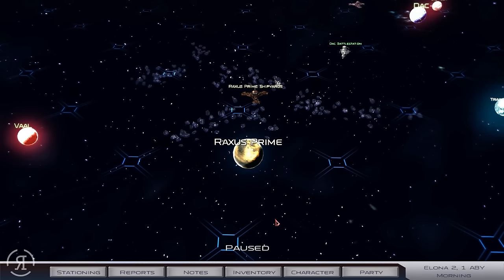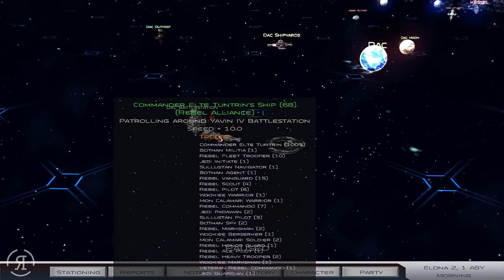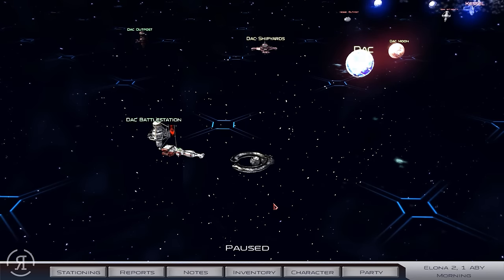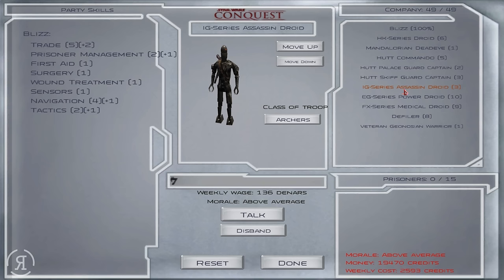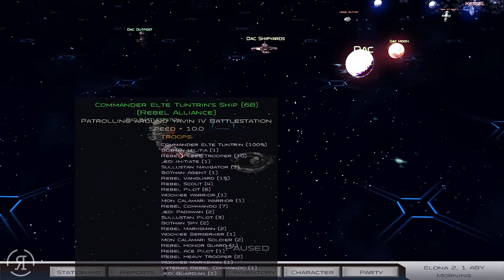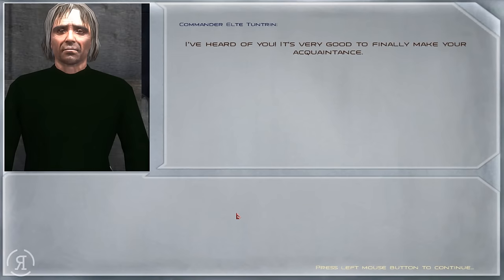I have spent many days getting all of these troops ready — as you can see from the warning 'day one of your adventure.' As you can see, I did not do any kind of cheating — I did this all legit with my spreadsheet. We have EG series power droids, medical droids, IG series assassin droids, and some defilers. I decided to go for a droid-heavy army. Maybe if I make a full series I'll go for a full droid army, since jawas trade in droids most of the time.